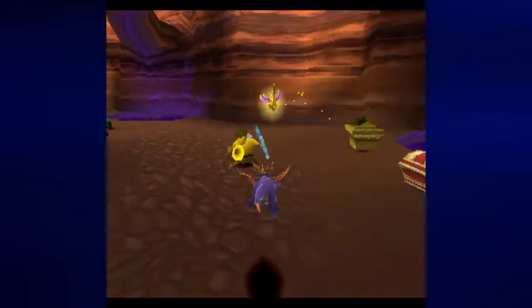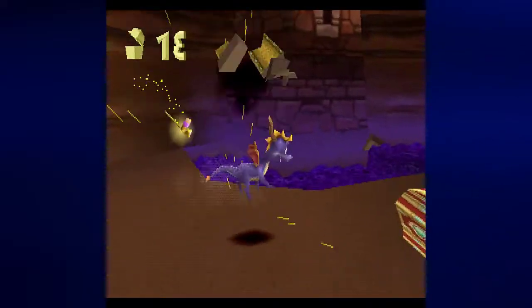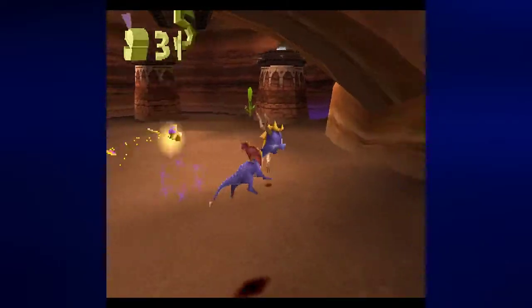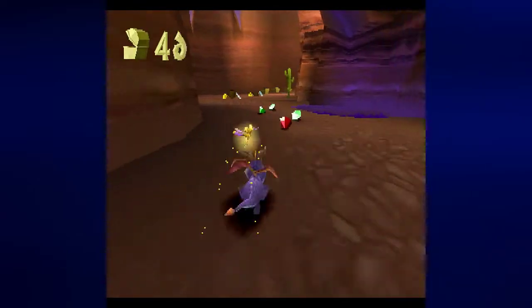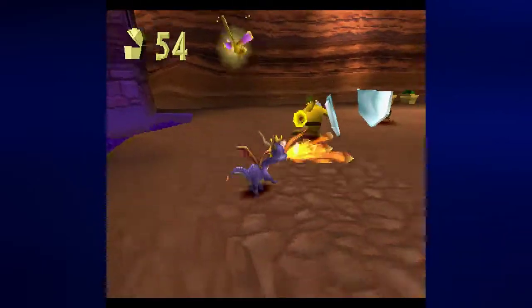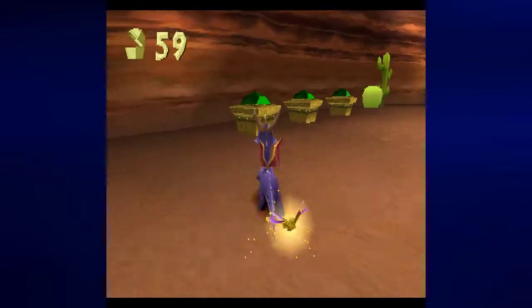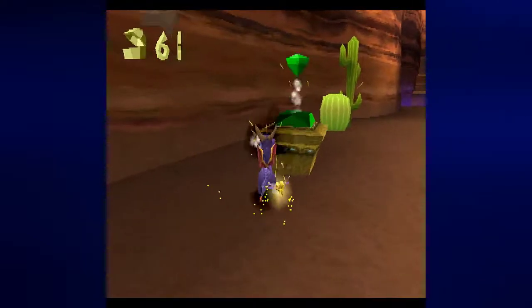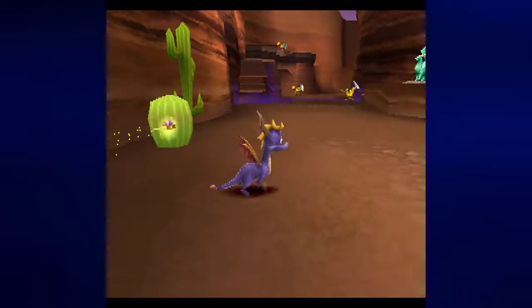We've got these guys with guns. If they've got their gun aimed at you, you can charge them or flame them — otherwise charge them when they've got the shield up. Just wait for them to open themselves up and they will do it. You can also flame the cacti, but they just recover.